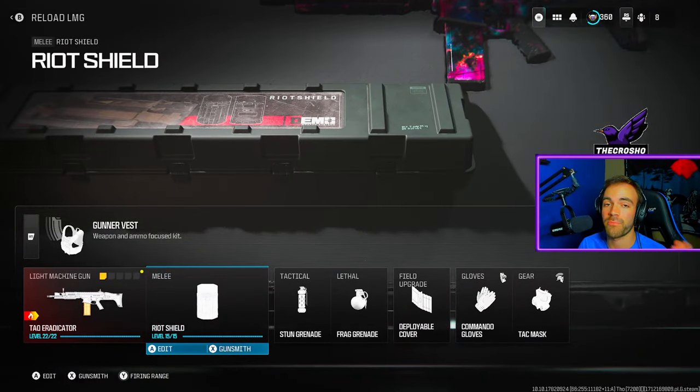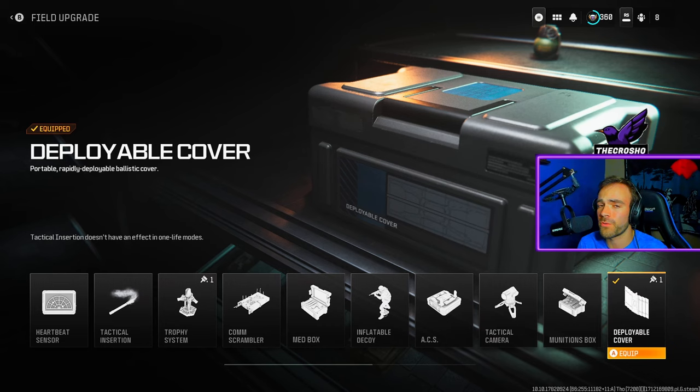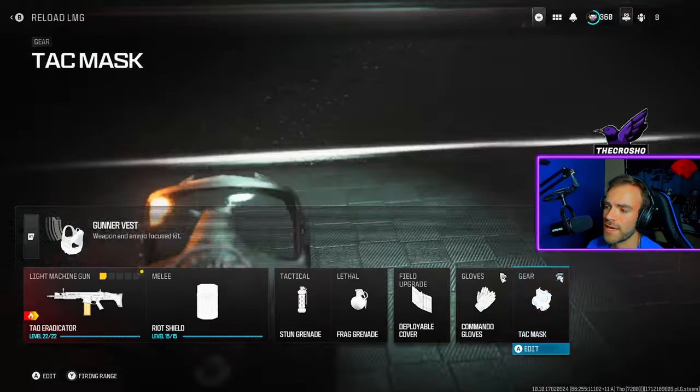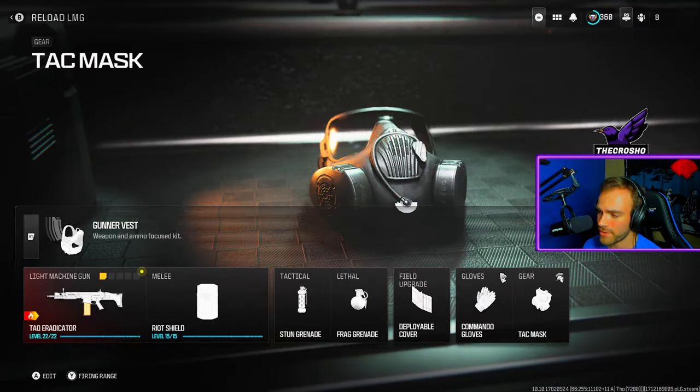Put on the Gunner Vest because that gives you improved reload speed — very good. It also gives you another primary like overkill; I recommend the Riot Shield so if someone's shooting you, you can turn around, reload, and they can't kill you. Deployable cover if you want to hide behind it. Commando Gloves are great because you can reload while sprinting — if you're trying to sprint away and reload, that's great.